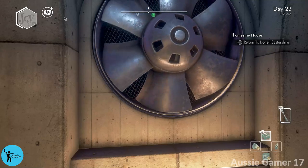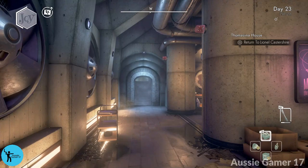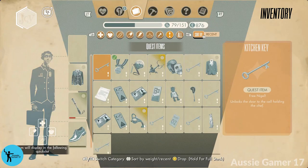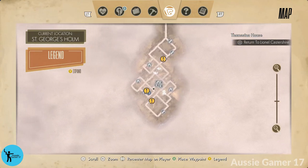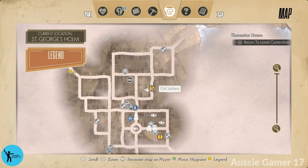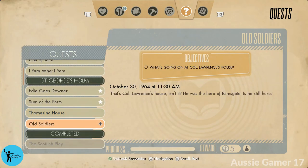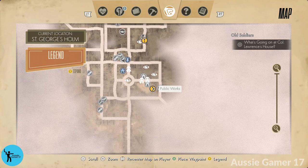For this video we're focusing on a missable achievement called 'Resistance is Futile.' It's a secret achievement for talking to Johnny Bolton from the secret radio room. The quest 'Old Soldiers' is the number one important thing for this video — we're going to activate that quest, as it's going to lead us to the Resistance is Futile achievement.